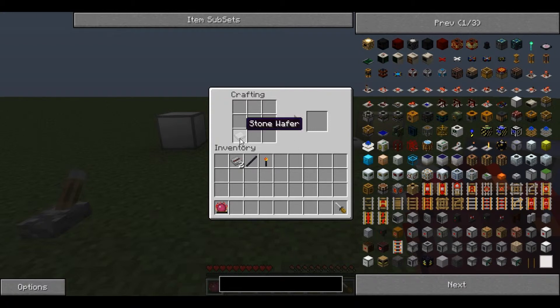You then place an Obsidian Stick with the Reether Pearl above it to produce a Wireless Transceiver. Finally, place the Stone Wafer in the bottom left corner and the Stone Wire across it, the Obsidian Stick above the Wafer, and the Transceiver above the Obsidian Stick to produce a Wireless Transmitter.